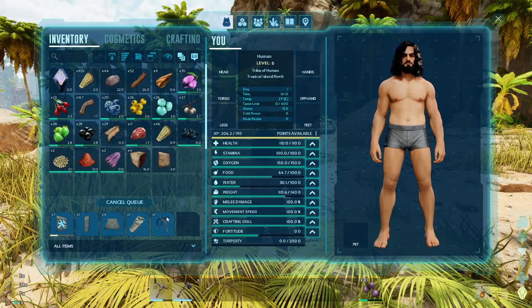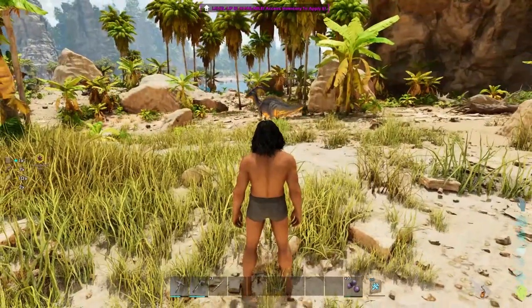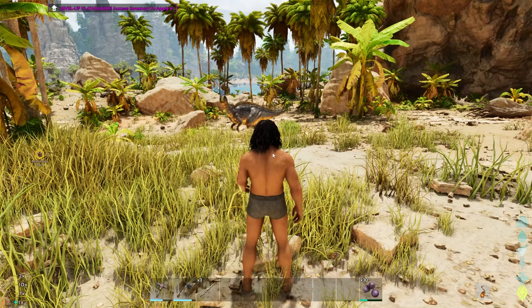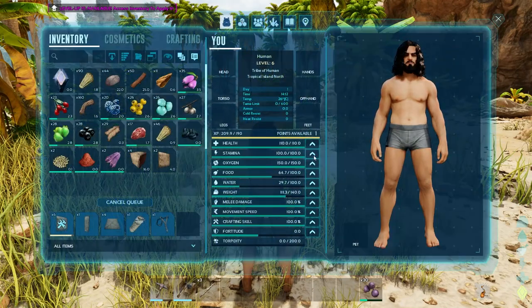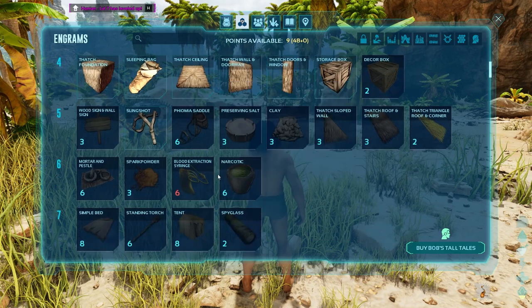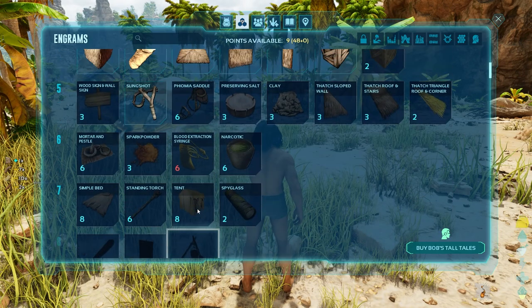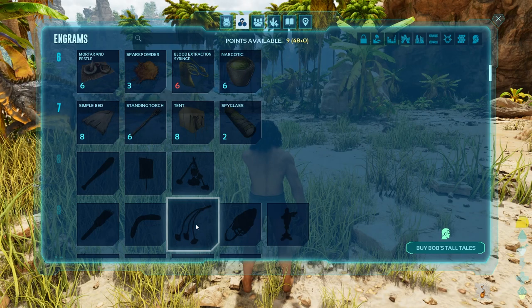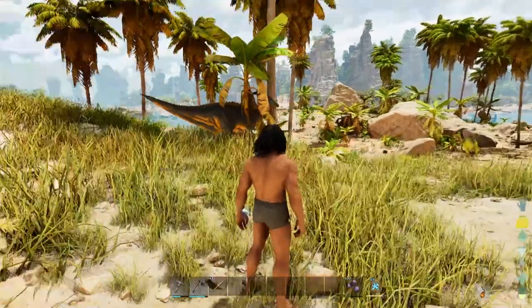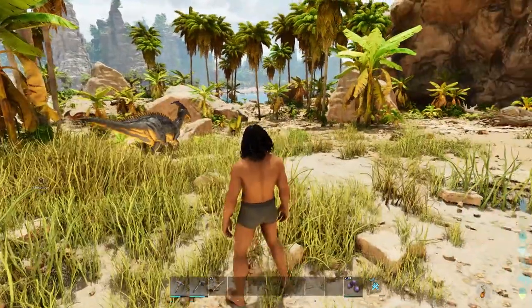We're crafting everything right now so we can go ahead and place it all. We are slowly slowed down when you are crafting. The next thing I'm going to do since I did level up is go ahead and put one more point into health for now. And then we're going to go down to where our bolas are — we cannot get a bola yet. When we do get to level 9, which might happen after we finish up this crafting, we're going to make ourselves a bola. That way we can pin one of these parasaurs and tame one of them. We'll go over how to do your first tame.